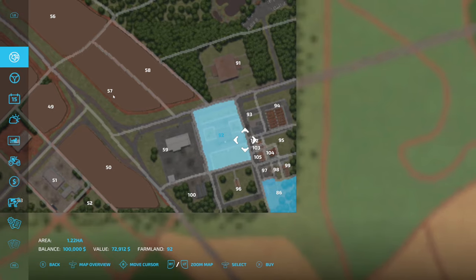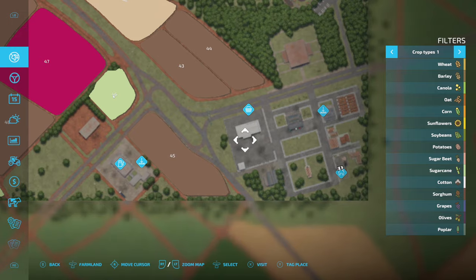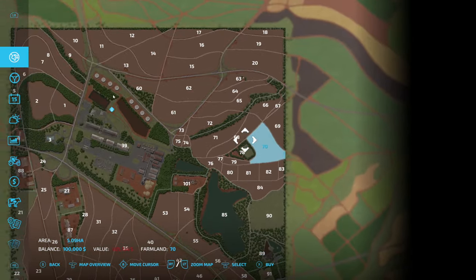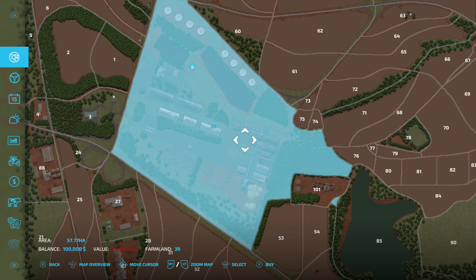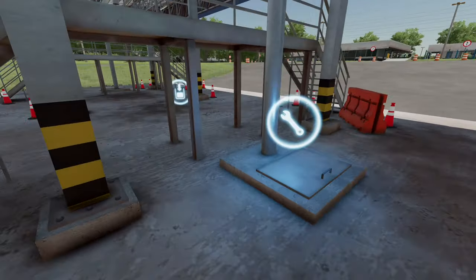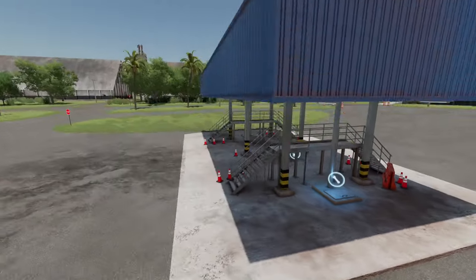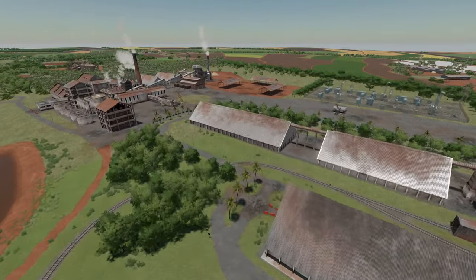What you need to know: in new farmer mode you will have to buy little plots of land to add different things. Pretty much the entire map can be purchased, which is so cool. You can even buy the sugar cane factory in the middle for 3.4 million dollars, and there's a little hidden production spot right as the train goes by — the cane sugar plant for 1.5 million dollars. To own all of this stuff you're going to be spending close to five million dollars.